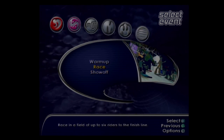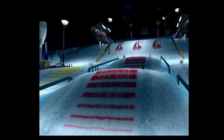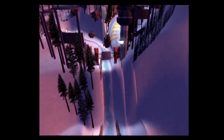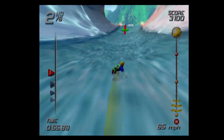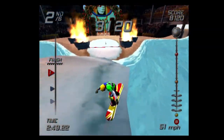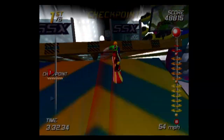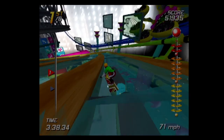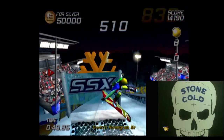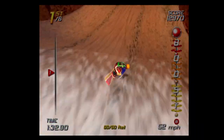Back to the World Circuit — this mode has two events: race events and show-off events, and you do these in seven different courses. The courses are the game's biggest strength by far. No two courses look the same, and each one is filled with vibrant colors and great-looking settings. Aloha Ice Champs starts atop an icy mountain and as you go lower, the stage around you is melting. Tokyo Megaplex is my favorite — you're essentially in a Japanese pinball machine. All courses have shortcuts, including hidden glass signs you can break through.